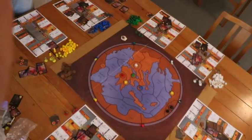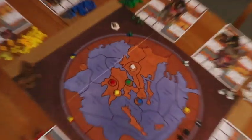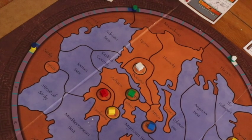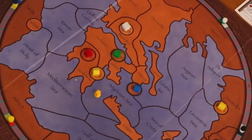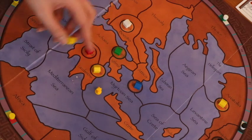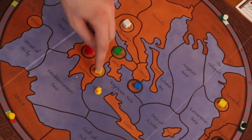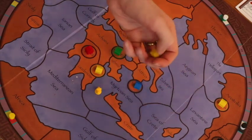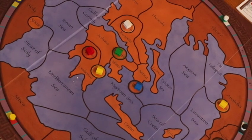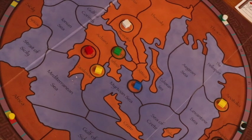You can only build a city on a land territory adjacent to one of your existing cities or one of your existing trade routes. A trade route also has a corresponding ship figure on the map. For example, if you're the Argive player, you can build a city in several places adjacent to your existing cities or trade routes — including on the island of Crete if you have a nearby trade route. When you have a place to build a city and you have six coins, you'll probably want to do it, because having cities is extremely important in this game.